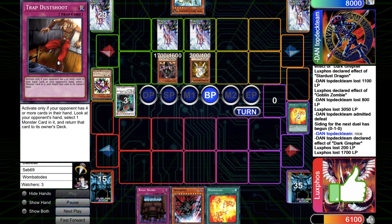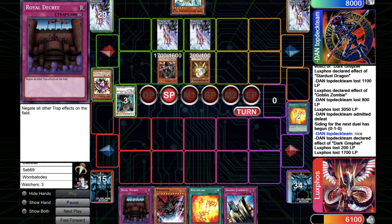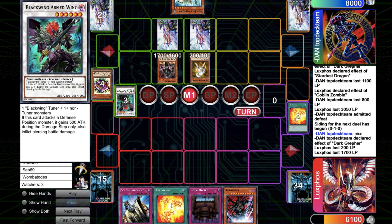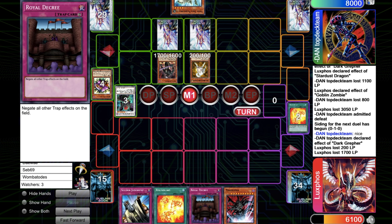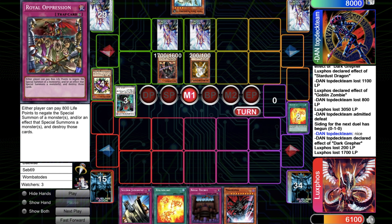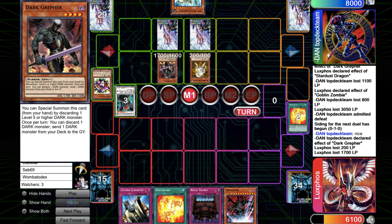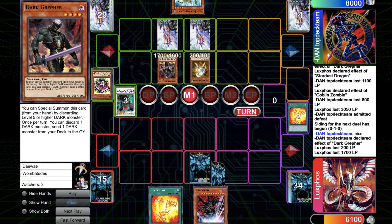I choose not to use my Tragoedia — I thought maybe I should have special summoned Tragoedia and attacked the Dark Grepher because he can't stop it with Solemn Judgment or Royal Oppression. But then again, if I set Royal Decree I go to 1200, so he can run over with Fossil Dyna. Maybe in hindsight that's what I should have done, but I don't know if it would change the outcome of the game. So this time I set the Solemn Judgment and set the Royal Decree, but he topdecks another Raiko. So he attacks with Dark Grepher.